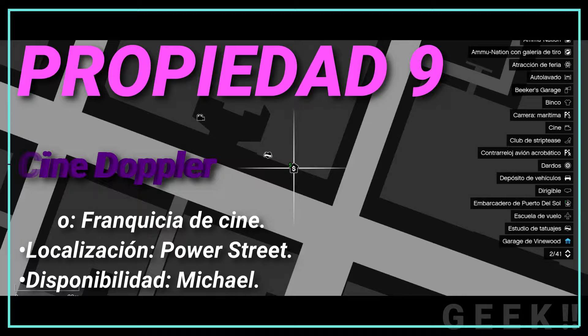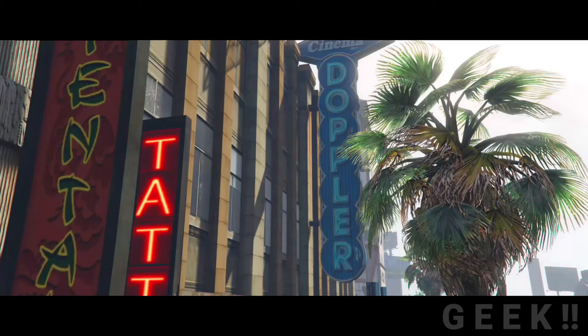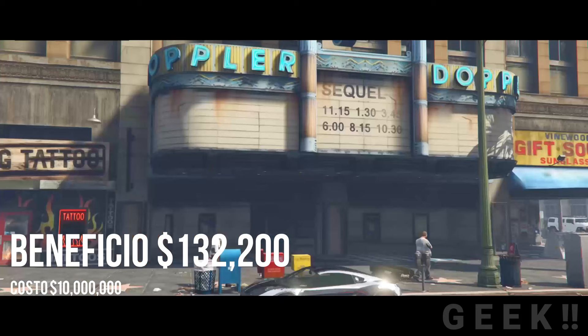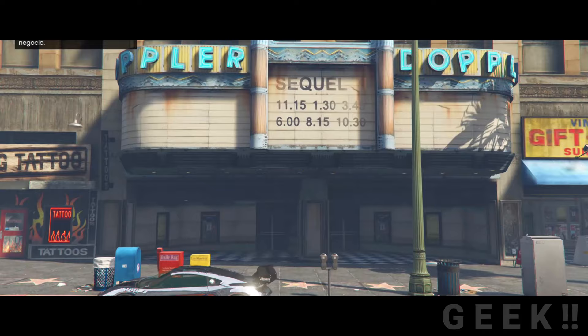Propiedad número 9: Cine Doppler, tipo franquicia de cine, localización Power Street, disponibilidad Michael. Está ubicado en Downtown Vinewood, más precisamente sobre Vinewood Boulevard. Michael es el único que puede comprarlo por su afición al cine, por 10 millones de GTA dólares, y generará ingresos semanales de 132.200 GTA dólares, más la posibilidad de ver películas de forma gratuita, solo con Michael. Está basado en la vida real por el teatro Pacific ubicado en Hollywood.